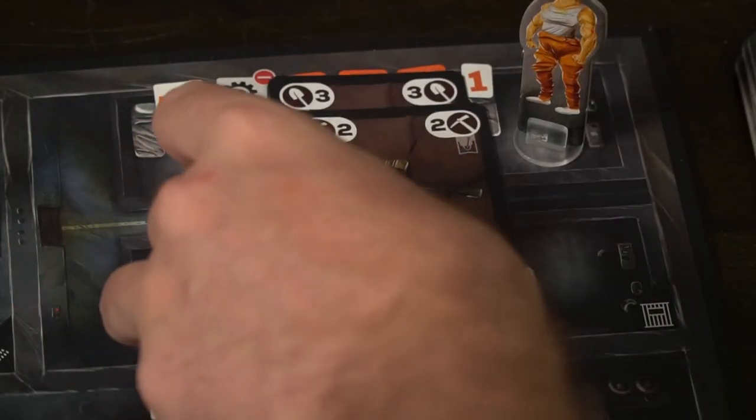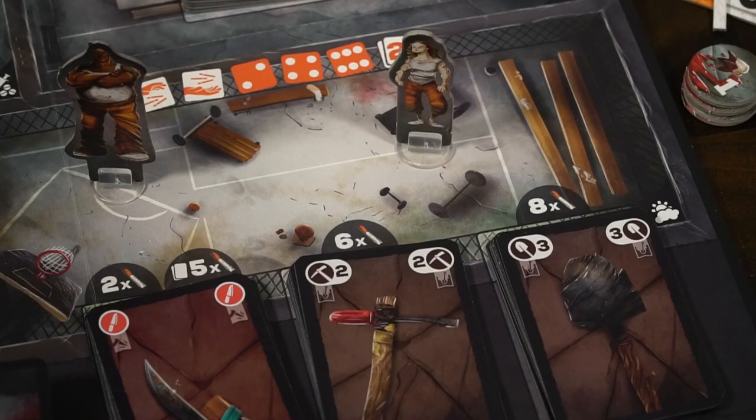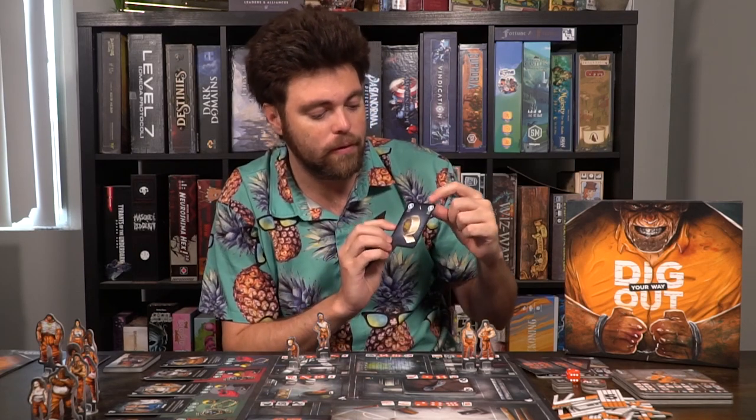You can also dig, but only in your own cell block. Digging requires an action and lets you place a tool — spoon, shovel, or pickaxe — next to your player board, securing those points toward winning. For example, digging with a shovel gives 3 points, meaning you'd need 7 more to reach 10. You can buy things with cigarettes in the yard — shovels, pickaxes, and shivs. Cards in your hand with a cigarette value, like a roll of tape worth one cigarette, can be sold to trade in for cigarettes used to buy certain items.